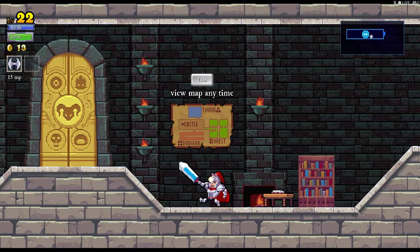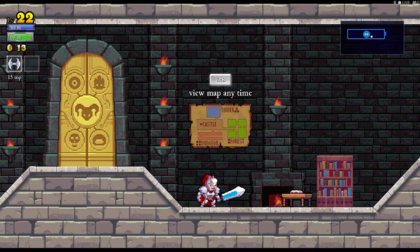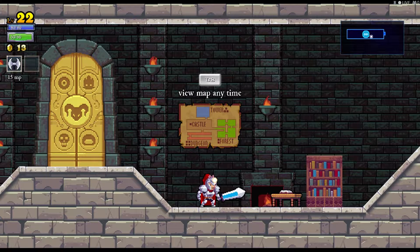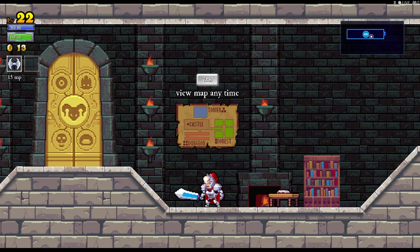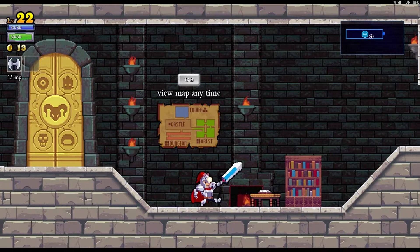The only things that remain consistent about the castle are this: the entry room will always be here and always look exactly the same. This map here never changes — it's not actually representative of the room-by-room layout, but rather it tells me that the forest is always to the right of the castle, the tower (or the Maya as it's called) will always be at the top, and the dungeon will always be at the bottom. The squares next to their names indicate difficulty, so ideally the progression is Castle, Forest, Tower, Dungeon.